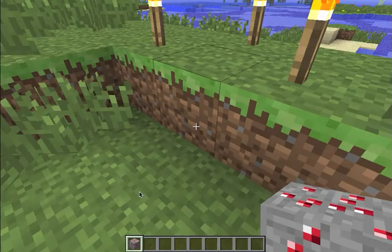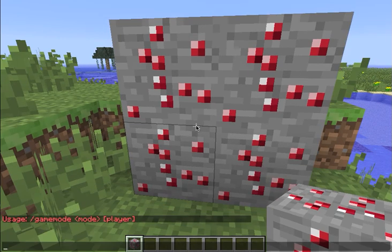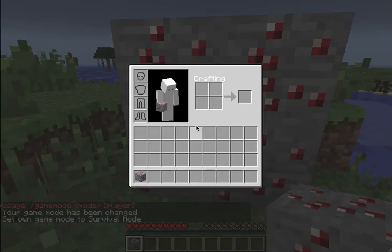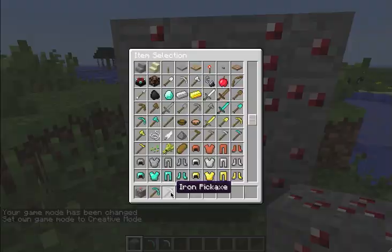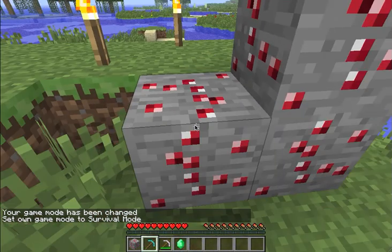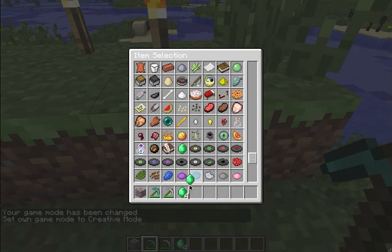Second of all, there's a new ore called emerald ore. This is what it looks like. If I use commands to turn myself off creative — game mode zero — I should have given myself a pick. So let me just get a diamond pick. Emerald ore can only be mined with iron or diamond. I'll just use iron and you get an emerald. I'll use diamond too. And that's what an emerald looks like. If I go down here, you can get yourself a bunch of emeralds.